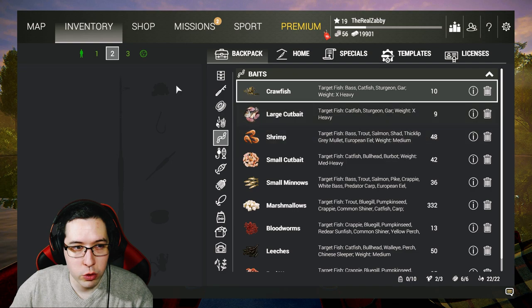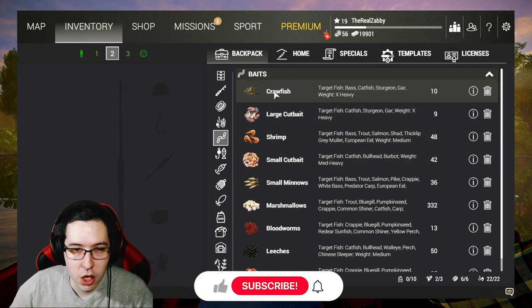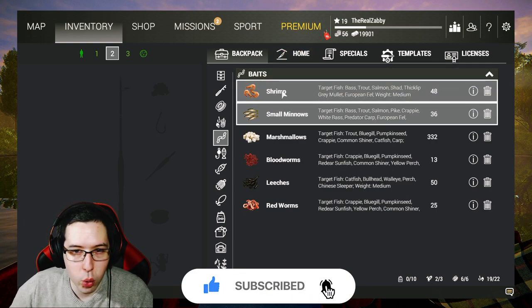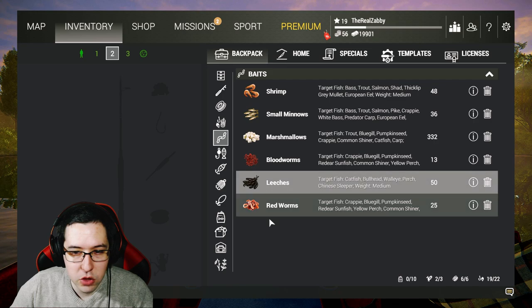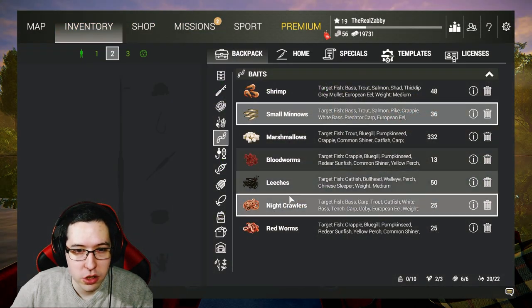Let's go to baits real quick before we buy a new rod. We got some crawfish and cut bait which we don't need to bring here. We can go with shrimp, small minnows, marshmallows, bloodworms, red worms. If you don't have leeches, just grab some more worms. If you're level 18 you can even grab some night crawlers — I'm going to bring a couple of those since we haven't used them yet.